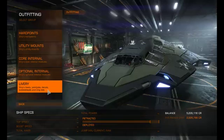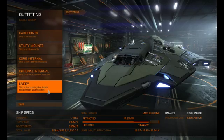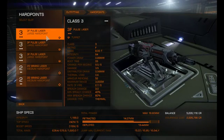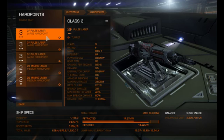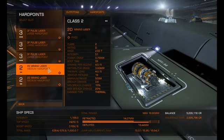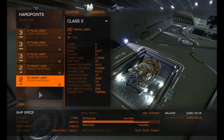The maximum jump range we've got currently is 16.64. For hard points, we've got three large pulse lasers — these do 9.5 damage per second with a range of three thousand meters. I had 1G's on here and they were good, so these 3D's I'm expecting to be really good. And of course we've got the mining lasers on because we need those for when we go mining.